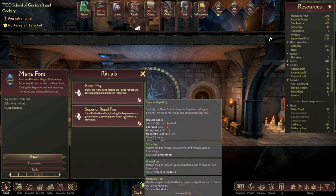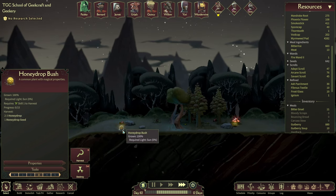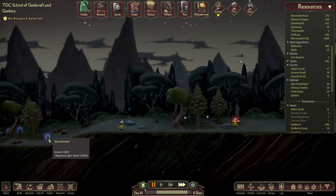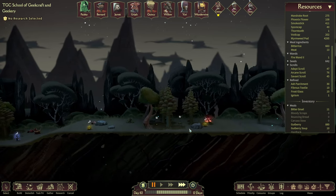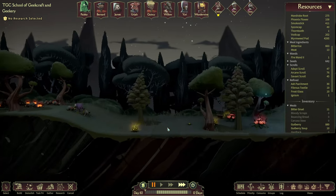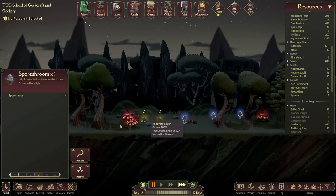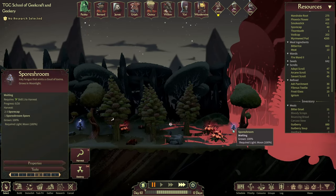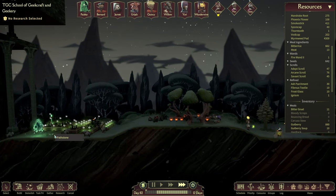Bernard can finally retire after his original buddies retired ages ago. The original teachers have long gone — Bernard is the last one, apart from Paisley who is a ghost and won't retire ever. Bernard, you've earned your retirement. First things first — it's still spore cap and honey drop. That is somewhat irritating. We've got the mandrake root but we just don't have the spore cap or honey drop — nowhere near close. There is some honey drop over there though. Can the quilted things go and get this? Let's stock up on it — there's some over there.